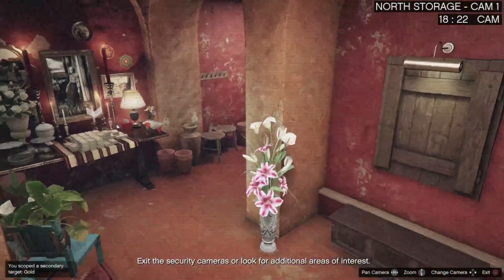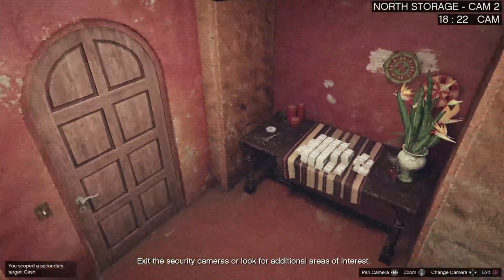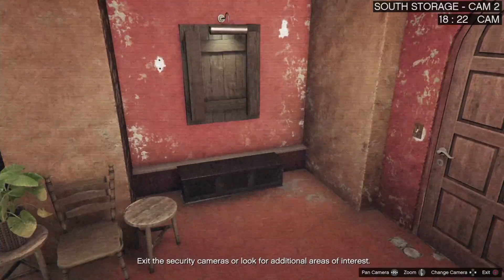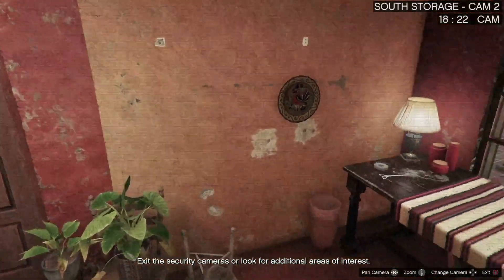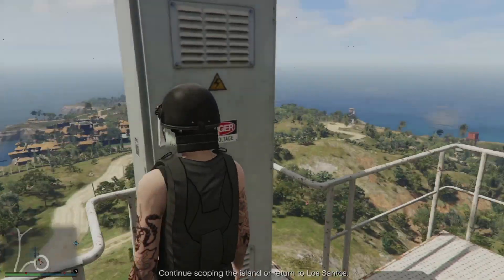There is other loot you can grab on the island, but personally I wouldn't bother — just grab whatever you see on these cameras, that's going to be the easiest approach. Also, if you want the elite challenge, make sure everybody fills up their bag, so if not many rooms have loot you don't want to bring a lot of people.